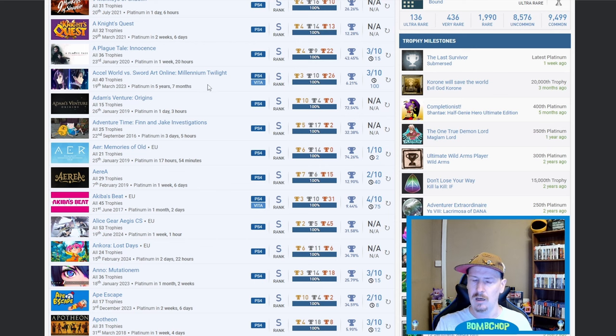The first big hitter — Accel World vs Sword Art Online. I've seen it, I like the Sword Art games, I've only played Hollow Realization and Fatal Bullet so far. But the guide says 100 hours — that says everything anybody needs to know. Adam's Venture Origins — nice. Adventure Time: Jake and Finn Investigations — I own this one physically but haven't played it.